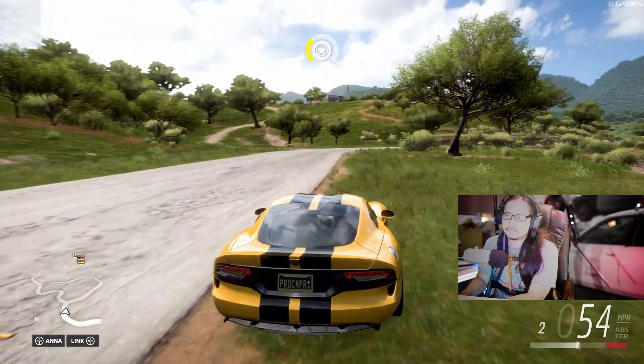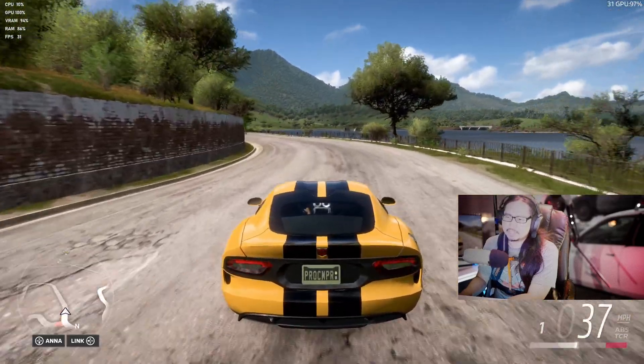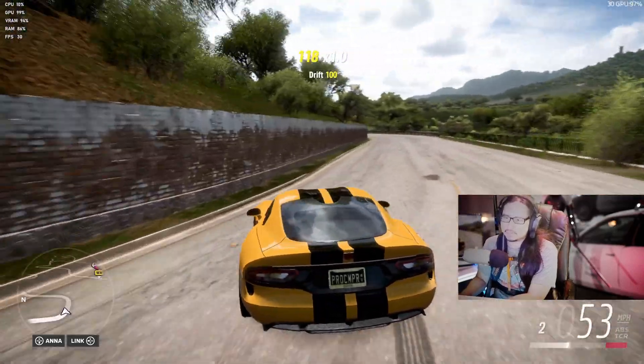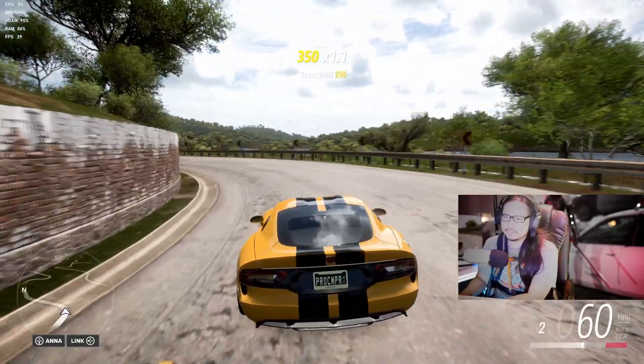And this is with the brand new APU driver by AMD. Download it from the Steam Deck resource page. If I were to use the old driver, I might be getting like 25 frames, 20 frames a second. With the new driver, you can improve a lot.